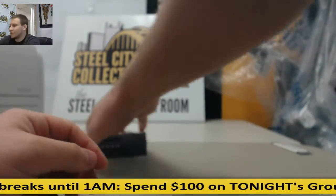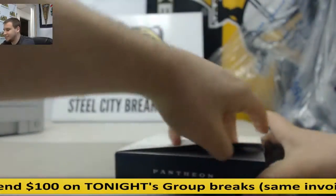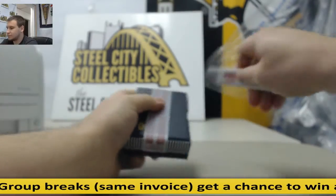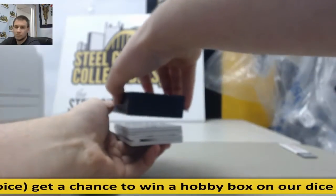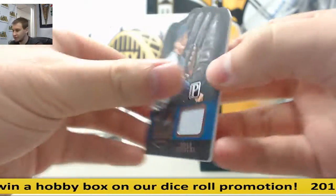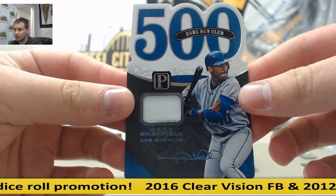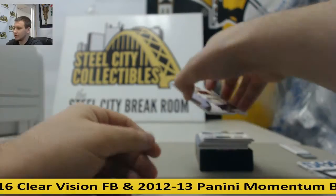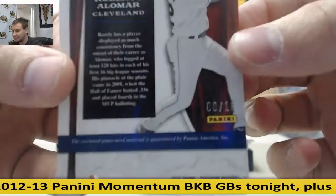And probably my favorite baseball product in a long time, Pantheon Baseball. Let's see what you can get out of here. Jersey relic, Gary Sheffield, 500 home run club, to 199. Dual bat patch, Roberto Alomar, and that is 8 of 10. Pretty nice right there.